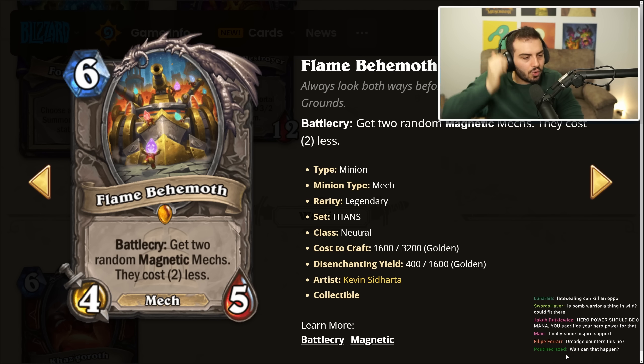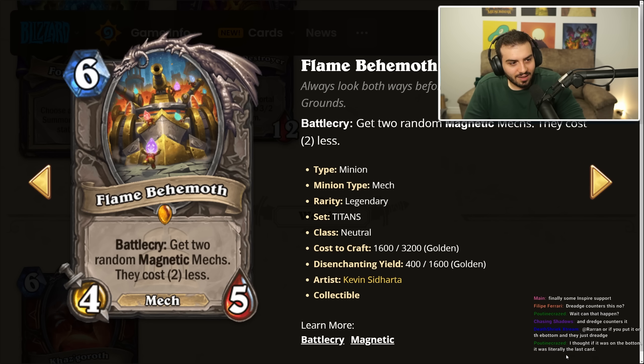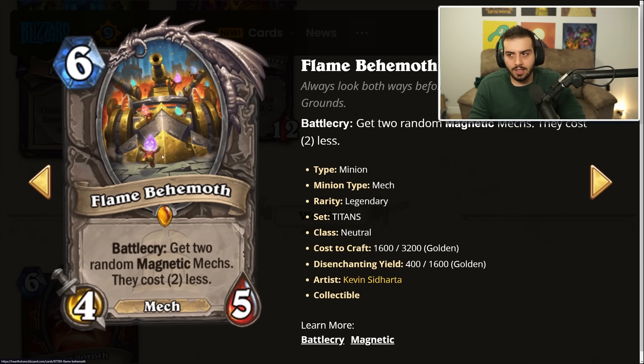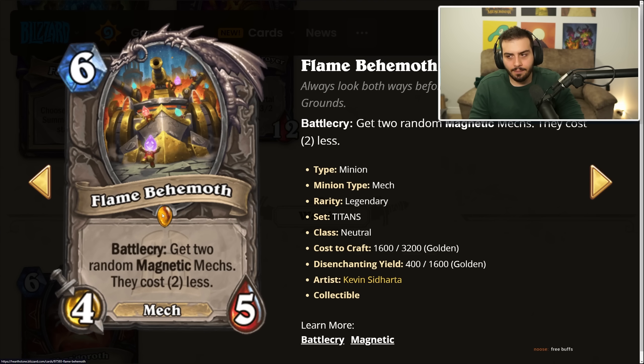Flame Behemoth: six mana, four-five legendary, battle cry — get two random magnetic mechs that cost two less. Six mana four-five isn't great on its own, but this virtually reads as a two-mana four-five mech once you play your magnetics. You'd put this at the top end of an aggro mech deck. This card sees play if mech decks are playable — I can't think of a reason not to run it.